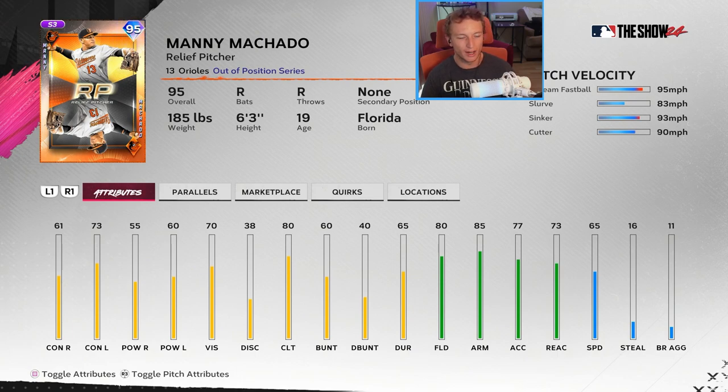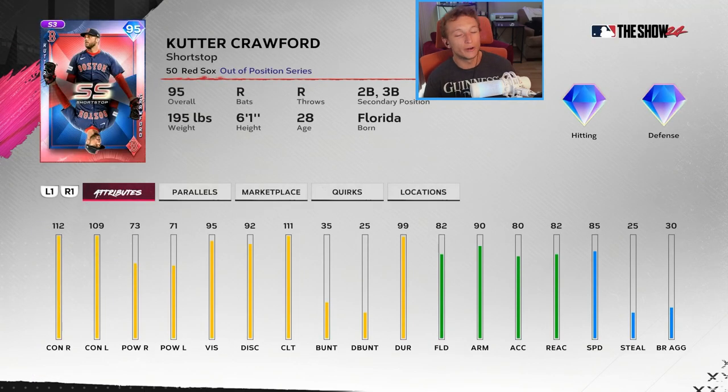These cards are kind of two-way, but they nerfed all their hitting stats — you're not going to want to hit with these cards if you don't have to. Cutter Crawford — I heard they gave him Mookie Betts' exact swing stance and type, which would be great because Mookie is very easy to use. He's going to have great contact, comeback 70, 85 speed, 95 vision, 111 clutch.